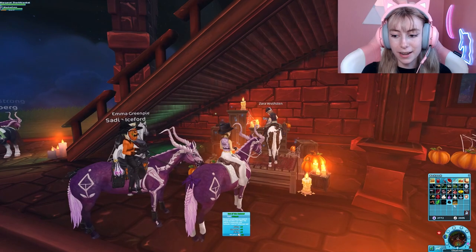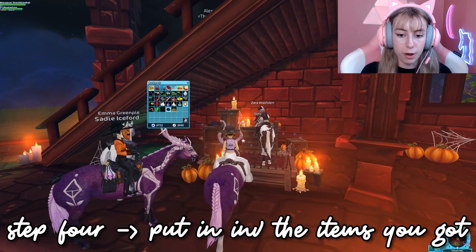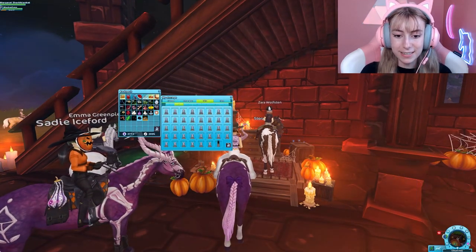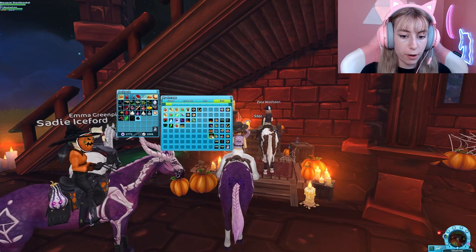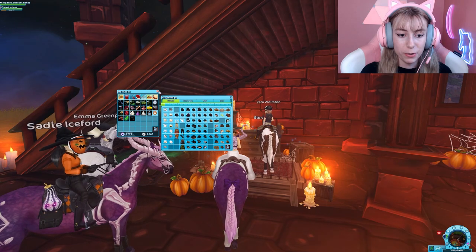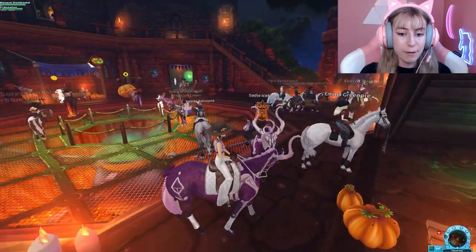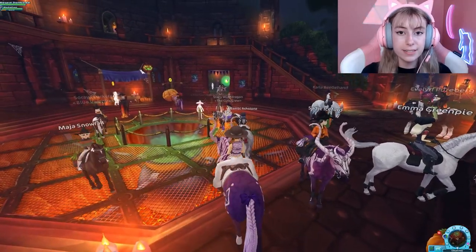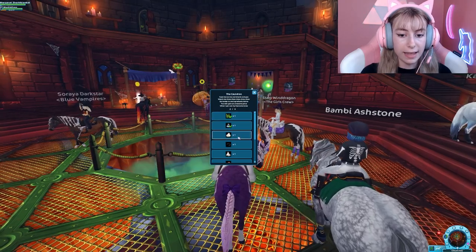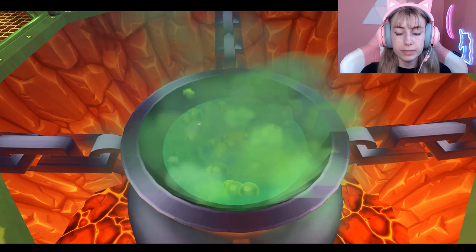Once you have the items you got out of the cauldron — for example, I got the hat and the mummy horse powder — go over to the storage area and take those items, even the powder, and put them into your inventory. It doesn't matter where, but make sure all the items you got from the cauldron are out of your inventory. If you have items from previous cauldron runs, make sure they're out of your inventory too.